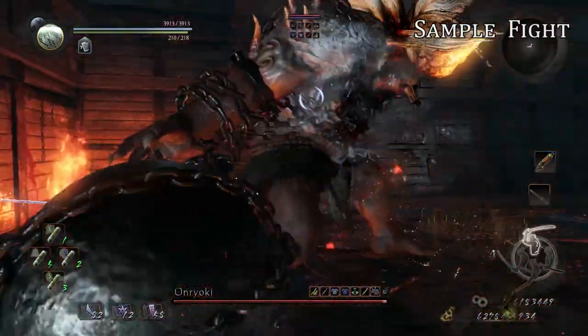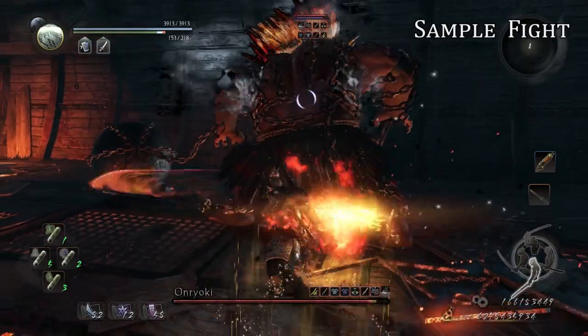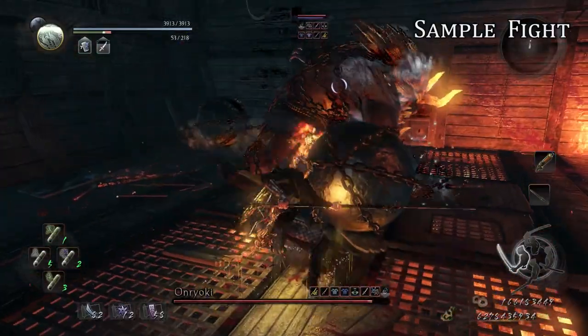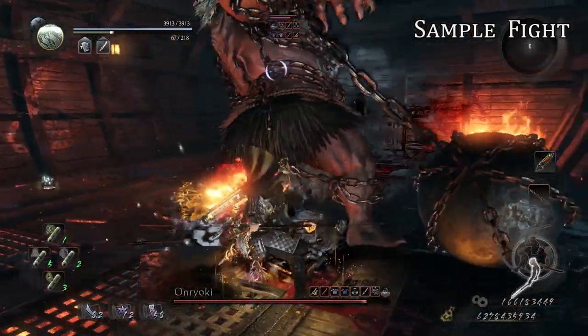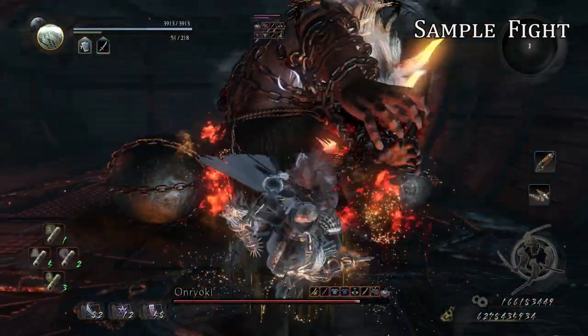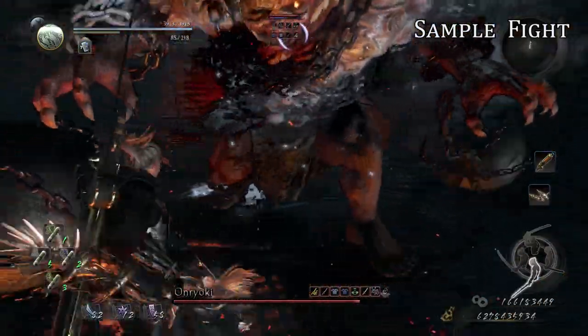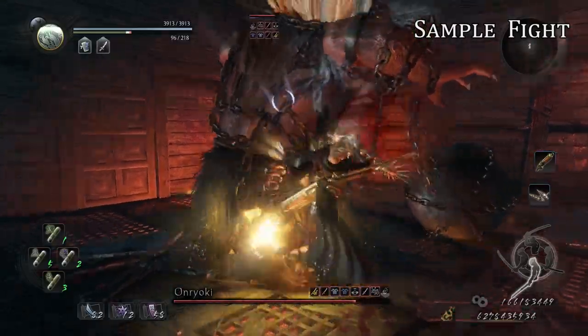Here's how I'd tackle him. Double ball slam — go for a nice long punish. Backhand sweep, so dodge through it. Keep the attacks going. Single ball slam — just keep the attacks going. Oh crap, I didn't block and dodge in time. At least I blocked, but I can just keep going since he did the double ball slam.